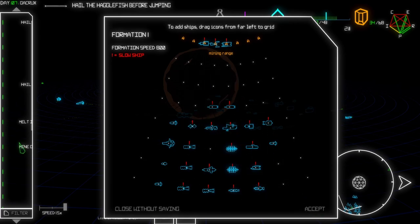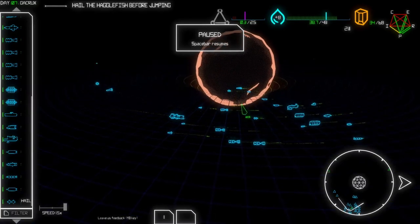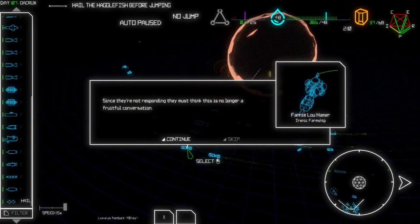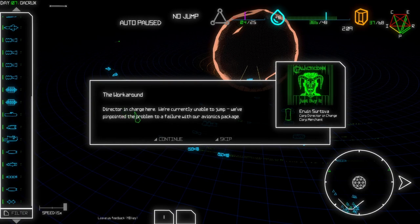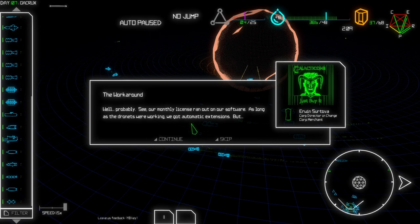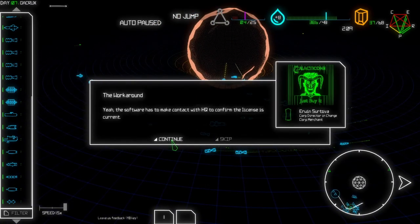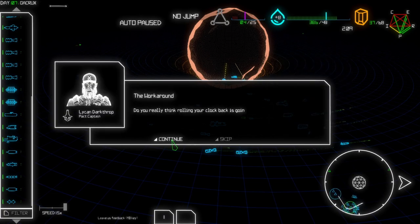Our ships here are well defended. We still have other ships that need to be put into formation - no, awesome. We just need to do something like this - you need to continue mining ore. The Workaround director in charge says they're currently unable to jump - they've pinpointed the problem to a failure with their avionics package. Can you fix it? See, their monthly license ran out on their software. As long as the drone nets were working they got automatic extensions - yeah, the drone net is done.